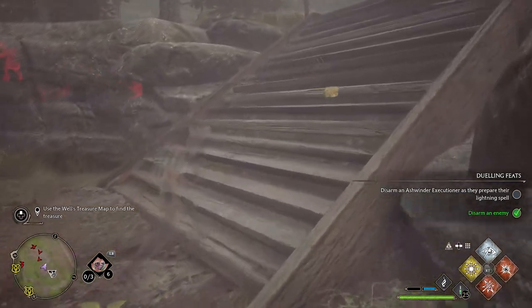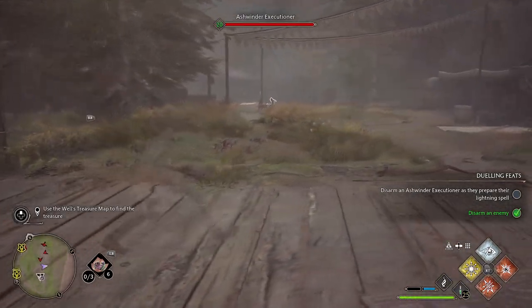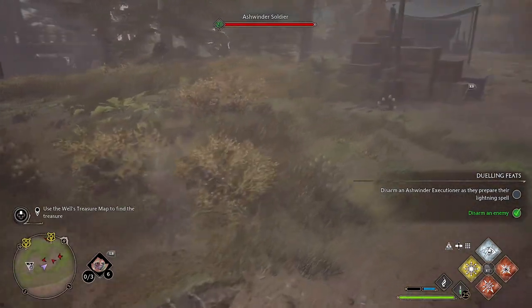You need to progress through the main quest until you get the Disillusionment spell, which makes you nearly invisible. As far as I know, this only works on human enemies. I have tried with spiders, wolves, etc., and never get the prompt for the petrify spell.